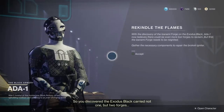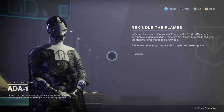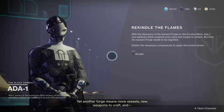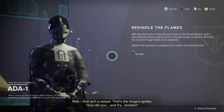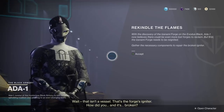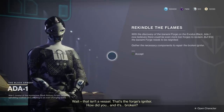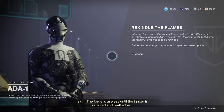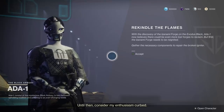You discovered the Exodus Black carried not one, but two forges. Yet another forge means more vessels, new weapons to craft. And wait — that isn't a vessel. That's the forge's igniter. How did you... and it's broken? The forge is useless until the igniter is repaired and reattached. Until then, consider my enthusiasm curbed.